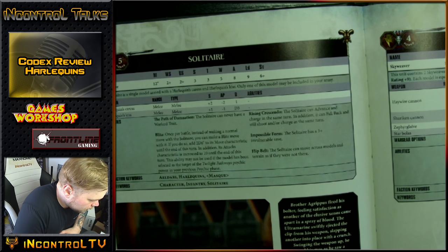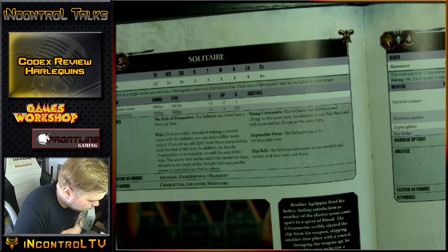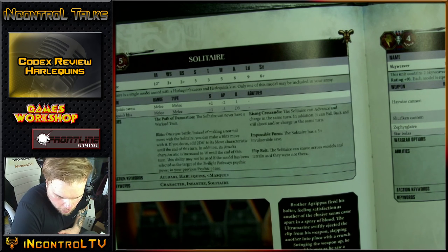He has a Harlequin's Caress and Kiss. You can only take one of these in your entire army, for obvious reasons. He has Path of Damnation: the Solitaire can never have a Warlord trait. He has Rising Crescendo. Impossible Form is a 3+ invulnerable. He has a Flip Belt. Then a special rule called Blitz: once per battle, instead of a normal move, add 2D6 to his Movement characteristic, and his attacks are increased to 10 until the end of the turn. This ability may not be used if the model was targeted by Twilight Pathways in your previous psychic phase.